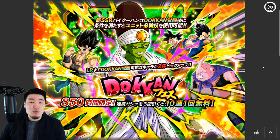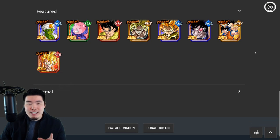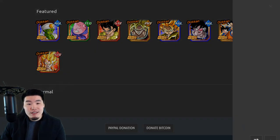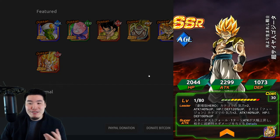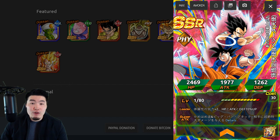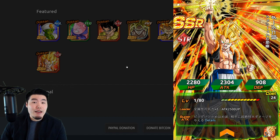After that, we have a dual Dokkan Fest between Pycon and Janemba. Starting with the Pycon banner — it was quite insane, it actually kind of rivals an anniversary banner. We got Pycon himself, Tech Buu the exchange one, LR Blue Gogeta — this would be his first return on global since the 5th anniversary — Fizz Broly, AGL Gogeta, AGL Turles who is still a fantastic support unit, and the 3-year Goku and Vegeta that transforms into Gogeta.